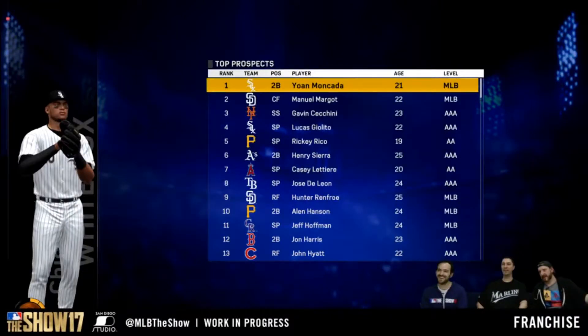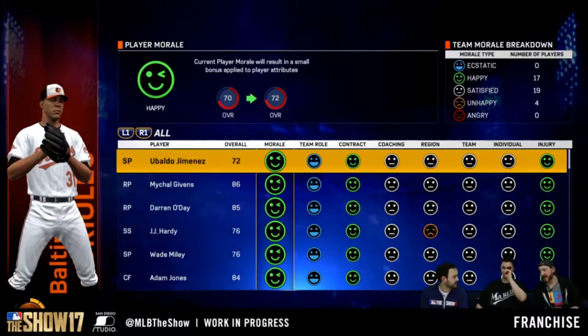A new feature lets you view top prospects, so you can see a list where, for example, number one is Johan Mancada. They also added player morale, where you can see whether players are happy or sad and the specific reasons why — which is a nice addition.